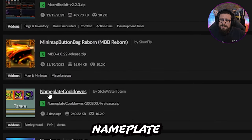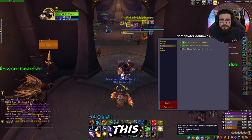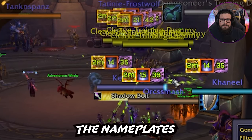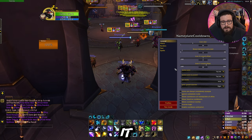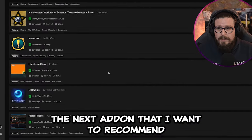The next add-on I'm using is Nameplate Cooldowns, which also tracks enemy cooldowns — it shows them above the nameplates as you can see right here. You don't need to change very much; it comes very prepared and is easy to use straight away.